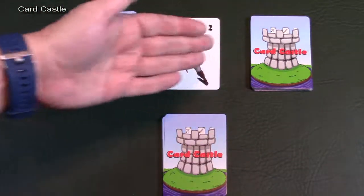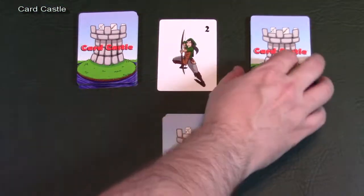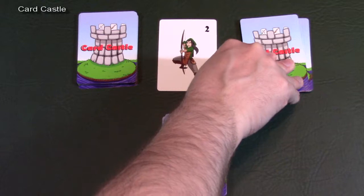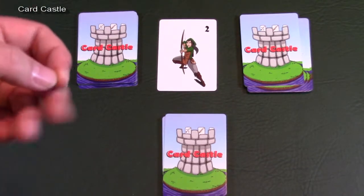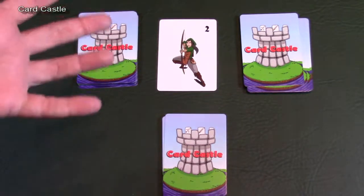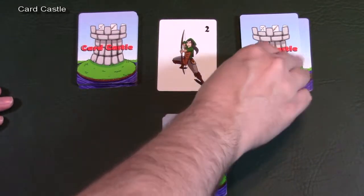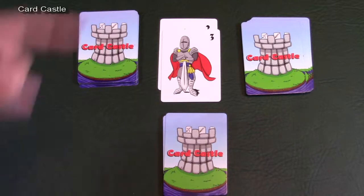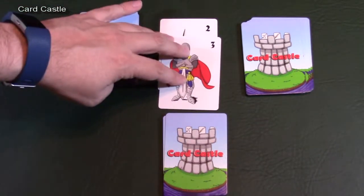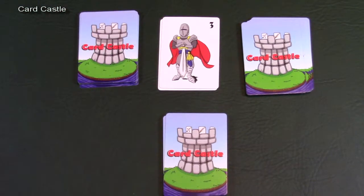The next player must flip over cards to meet or exceed that value. When you flip over a card, you flip it away from you so you don't get a sneak peek before anybody else does — it gives you a slight disadvantage as the one flipping. This player flips over a Knight, which has a value of three, and three exceeds two.